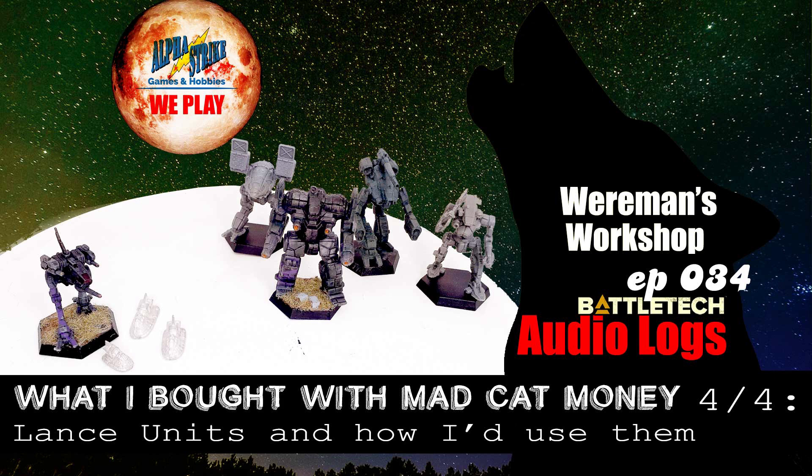I got a standard Locust for 1.5 million and three Savannah Masters to round the lance out at 275,001 C-bills each — I love that I checked that four times. The entire force — the Fire Lance with the Awesome, Marauder, Catapult, and Hatchet Man, plus a Support Lance with a Locust and three Savannah Masters — comes to 23,940,211 C-bills, a little under 300,000 short of Mad Cat money.